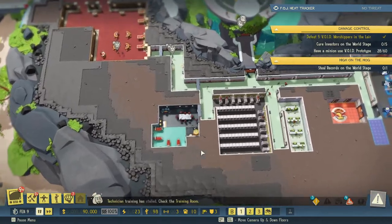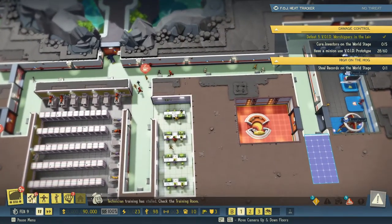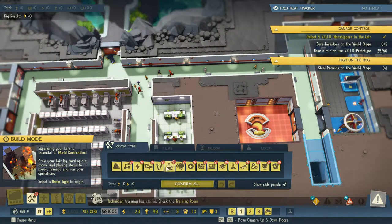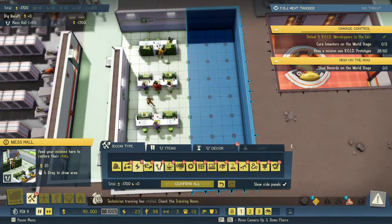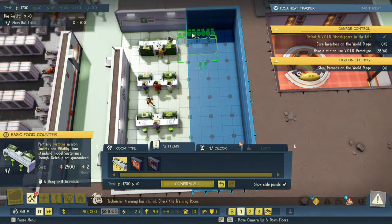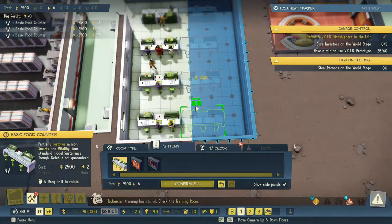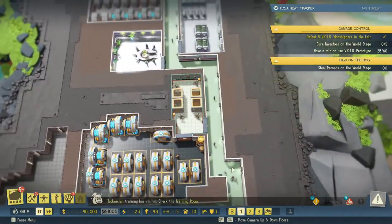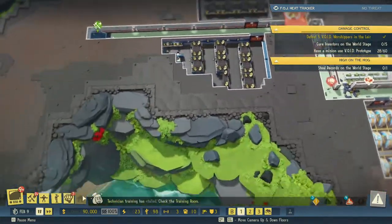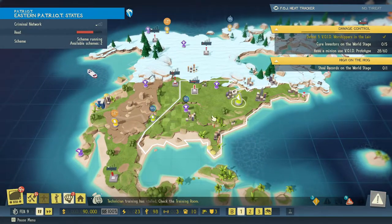Let's go up here and expand this, and stick in some food. Okay, confirm. And let's go out here — I want to upgrade a criminal network. It won't be any of these because they are being used.